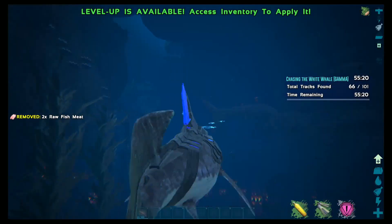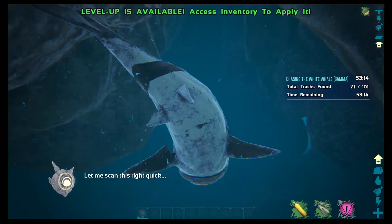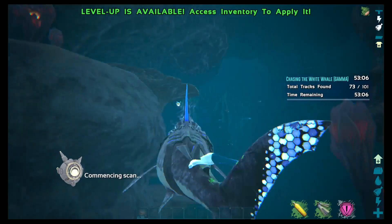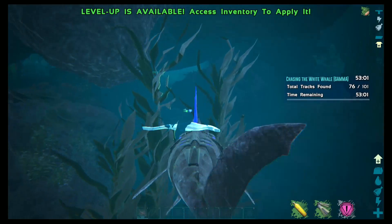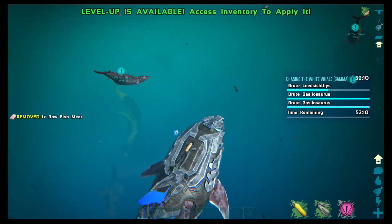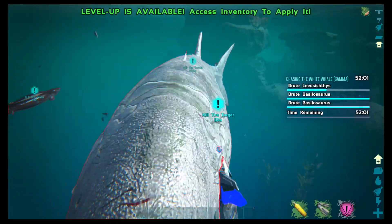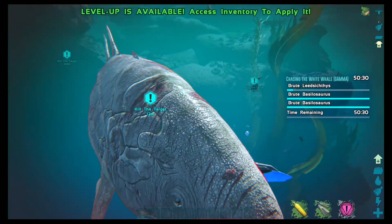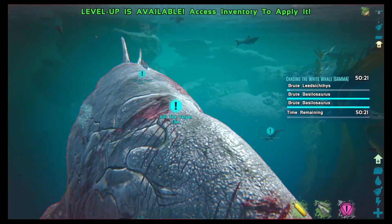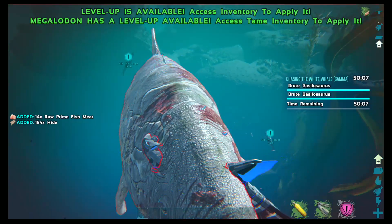Watch out for Mosasaurus. I don't know what that is over there — it's a fish fin. Hellna strikes again, causing the impossible. There are a lot of enemies — don't make me fight them. Come on, Ark. Can I just leave them alone? The Balosaurus didn't do anything wrong, why do I have to kill them?